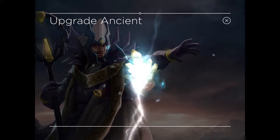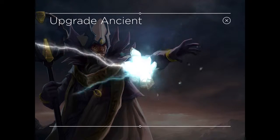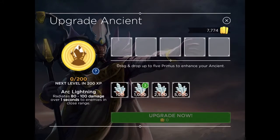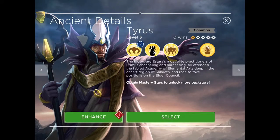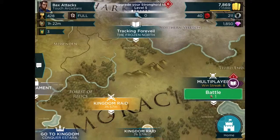We have a little bit of Primus on hand, so we'll take him up just a couple levels. The Elder Mages, these common Ancients, really don't take much Primus to level up, so there's no reason not to go ahead and get a few levels on them. We'll increase his First Ability and his Arc Lightning Ability, and at some point we'll get him up to level 6 or so.